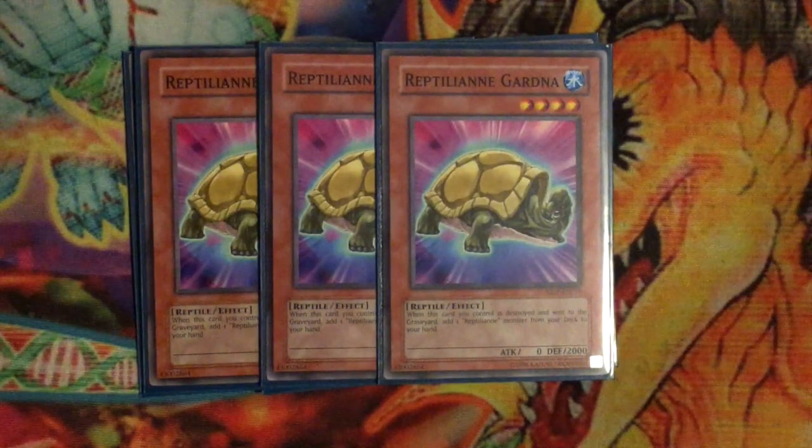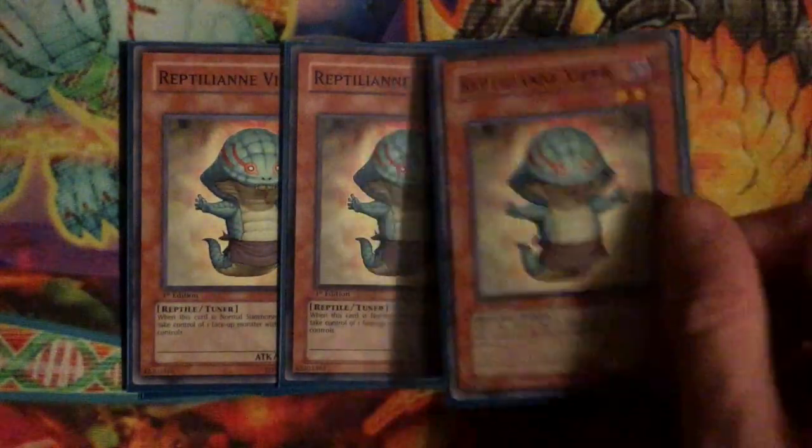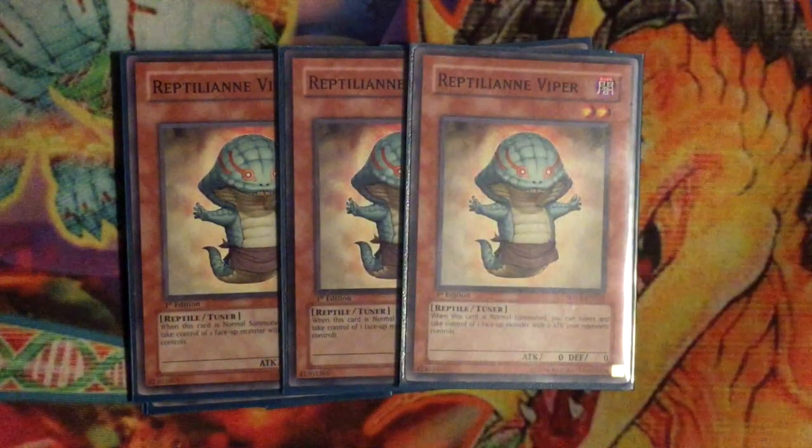Another card you always want to run at three is Reptilian Gardner — your searcher. When this card is destroyed and sent to the graveyard, add one Reptilian monster from deck to hand. There are multiple ways this can go off since it triggers if destroyed by any means — battle or card effect. It's pretty simple, not that bad. Run it at three obviously.